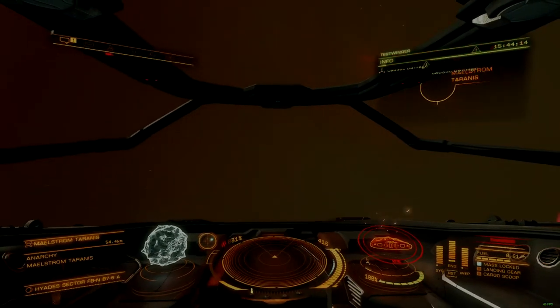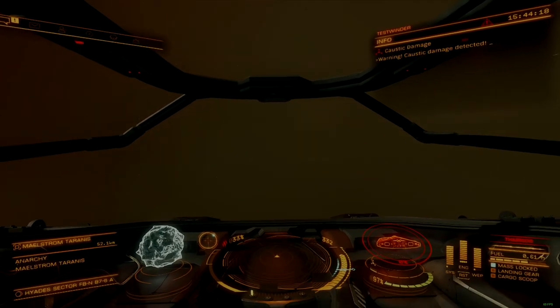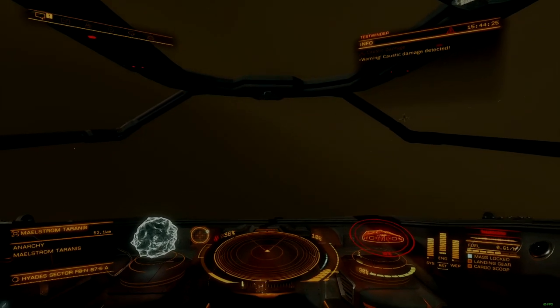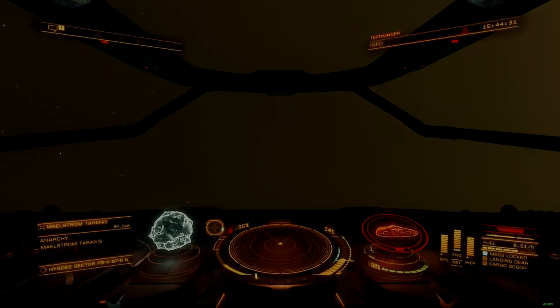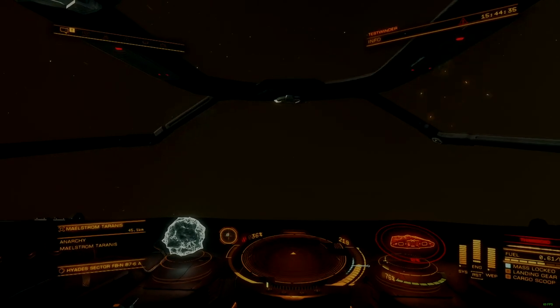The first defense of a maelstrom cloud is a passive caustic effect, which is unavoidable and ramps up the farther into the caustic cloud that ships venture. The rate of base caustic damage is the same as would be imparted by scouts and their low-yield caustic missiles. The baseline effect is easily ignored by larger, more armored ships, but is a threat to smaller ones.